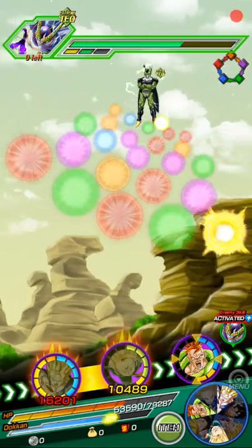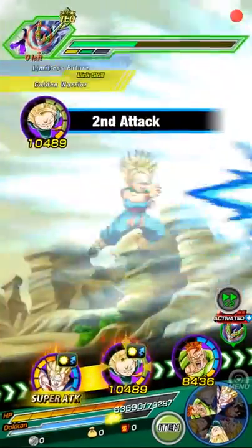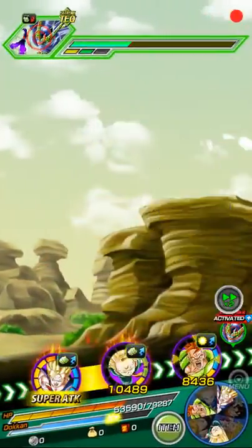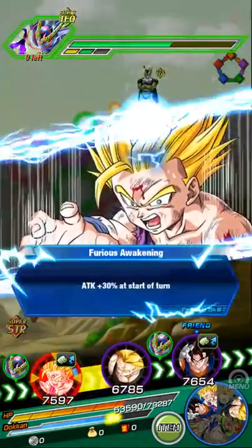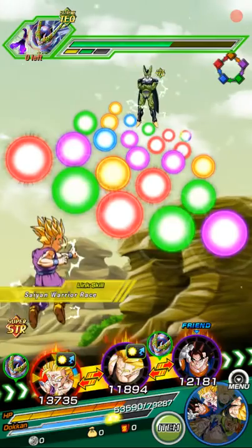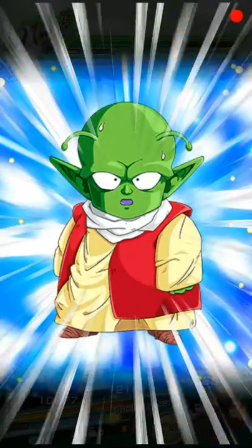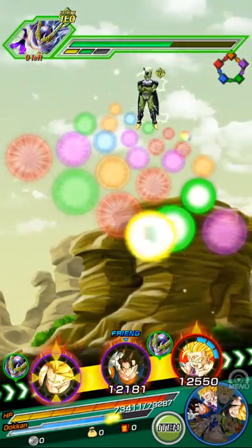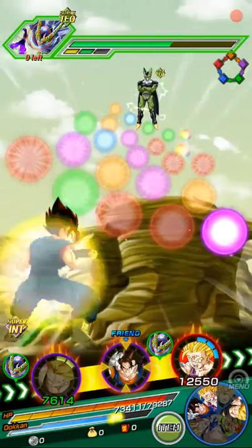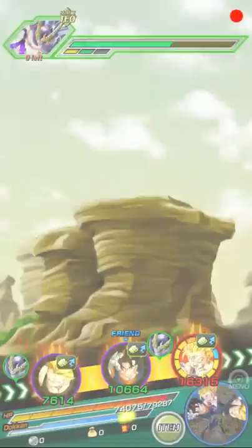Cell is only healing this turn, which is bad, but we can put him there — hopefully the regeneration suppression works. I know it works with Android 18, hopefully it works with him too, unless you need two people next to him. So we're going to bring on these red orbs so Gohan can get a chance to attack with his special — we need to move this down.